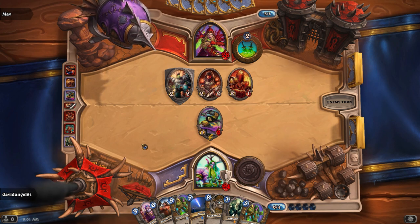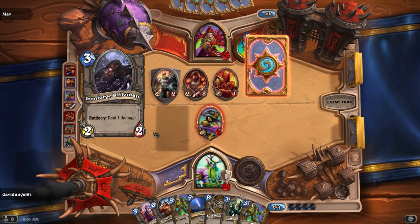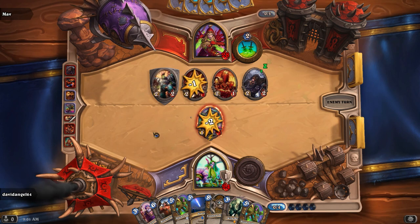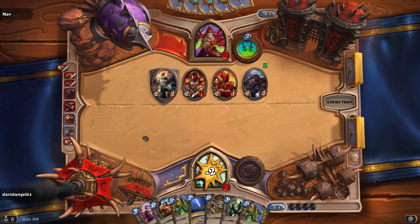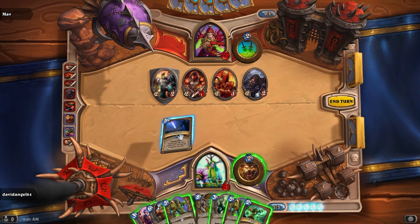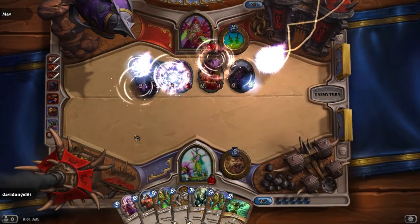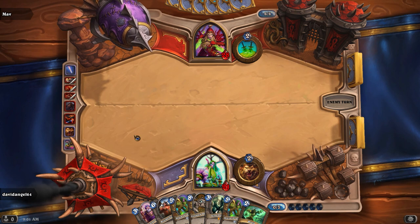This does free up a minion to kill my Swordsmith. He can attack it with his Defias, for example — not lose the Defias and take out my minion at the same time. That was a silly move. He really should have used that Dwarf to shoot at my Druid instead of at my minion. In any case, now I can wipe the board here. It dawns on me that during this draft I did not get the option to pull a Swipe.